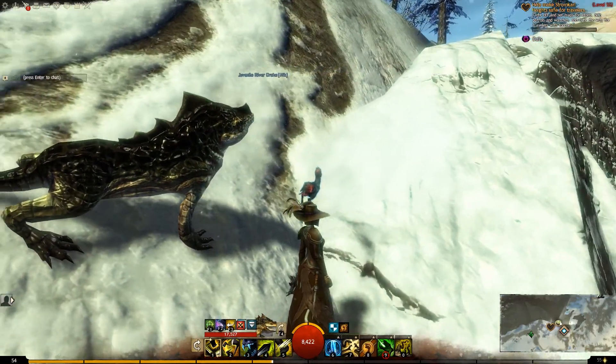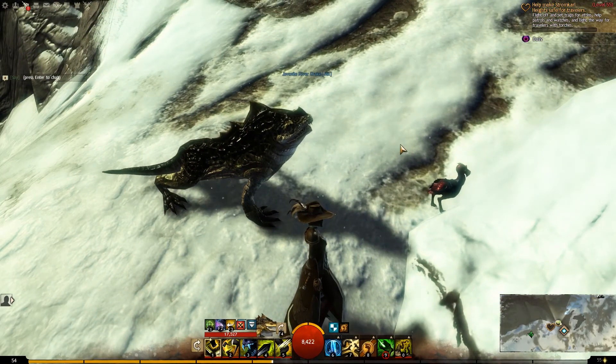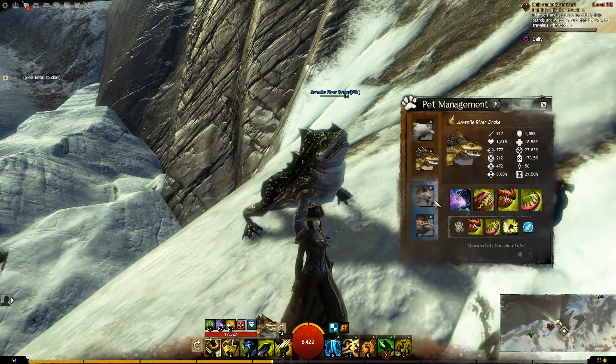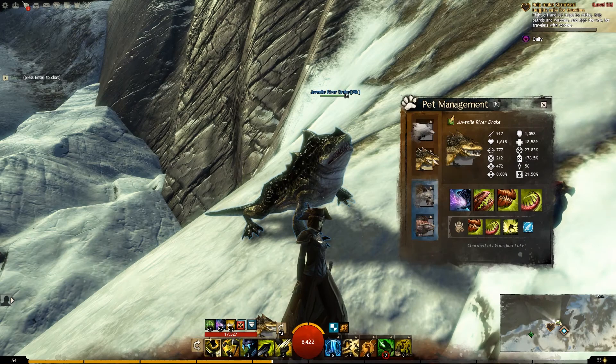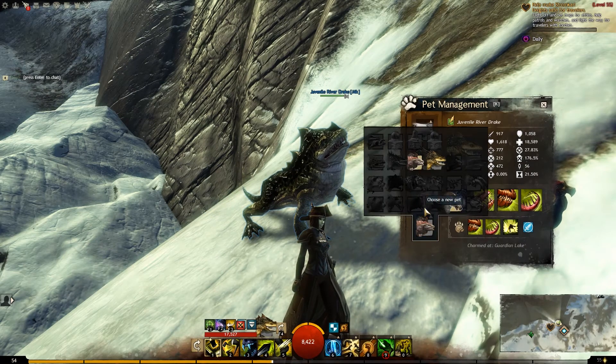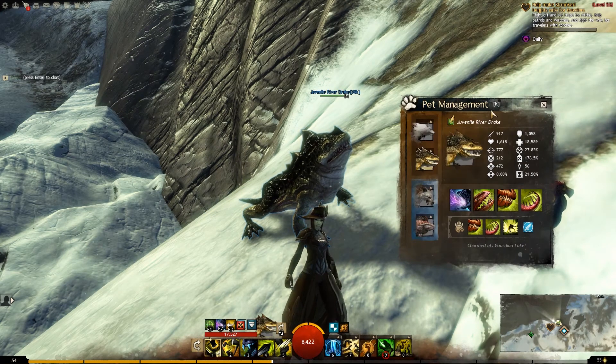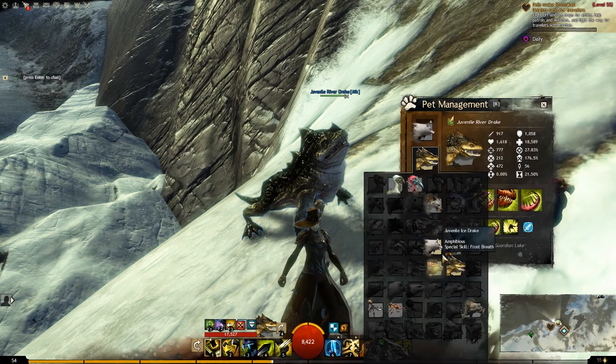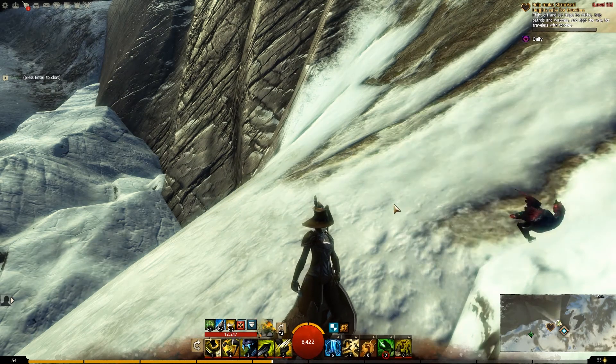I still have my Juvenile River Drake. I know Afonagamer, you mentioned possibly using Scales, but Scales is already the name of my River Drake - or my Ice Drake. So if you guys have any ideas for a name for a River Drake, please let me know down below.